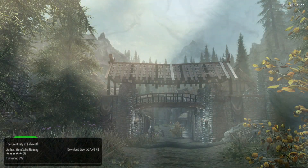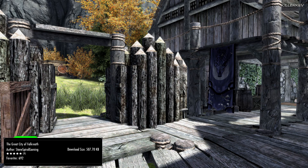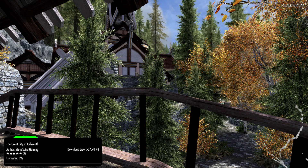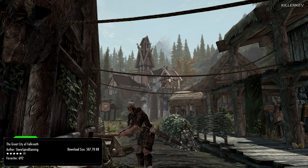The Great City of Falkreath, coming in at 507.7 kilobytes of a download. This is another one of those mods we talked about, and this one is going to be a port from NexusMods.com. It pretty much does the exact same thing as all of the other particular ones — it adds an overwhelming amount of detailing to these holds and settlements. I highly suggest you grab all of these right now. The download size is really low for what you actually get, it completely changes the game. Within Falkreath you get a beautiful... I don't even know what it is, it's like a massive sort of church or palace or barracks — you'll see that in a minute.